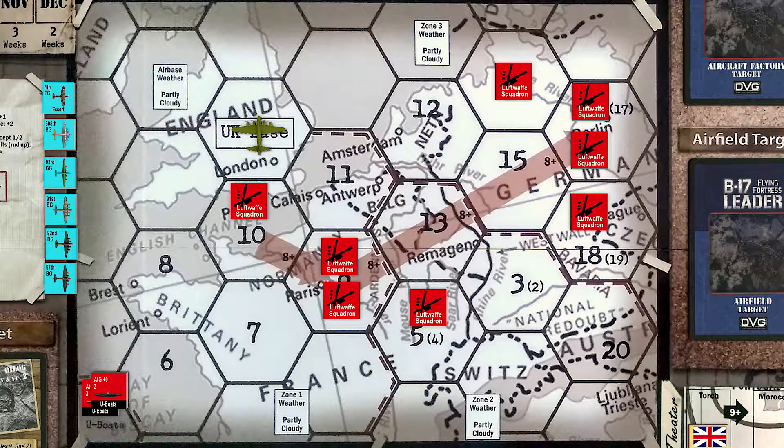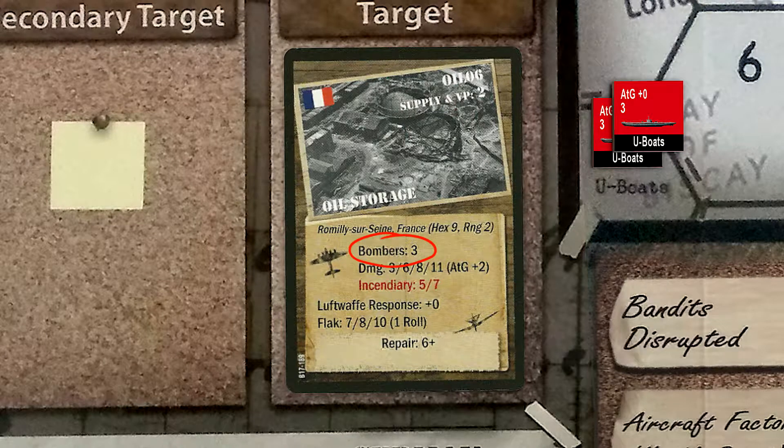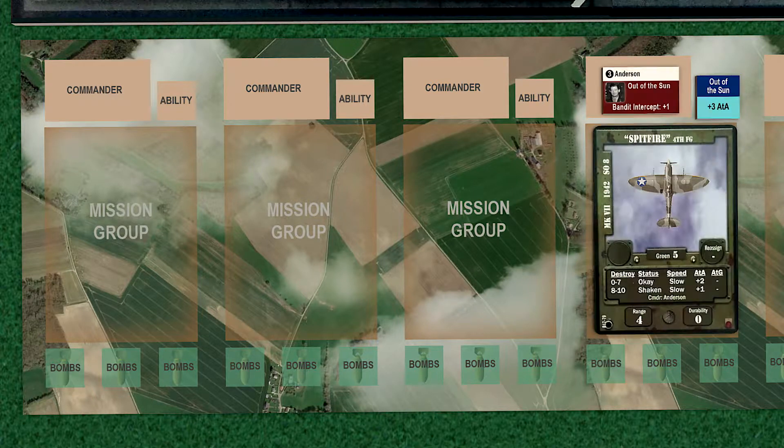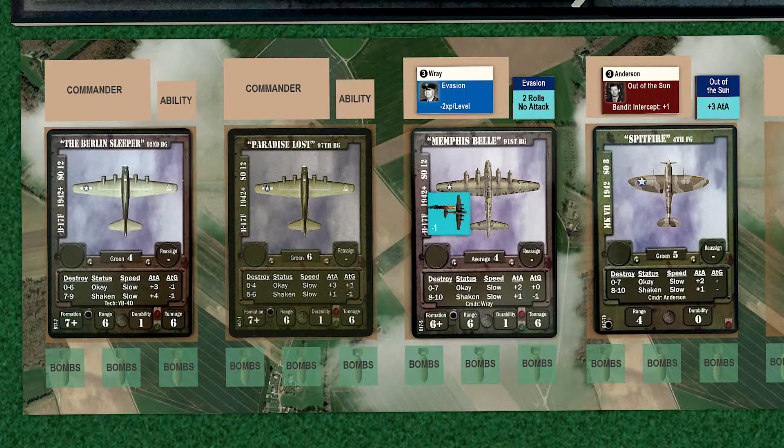The good news is that Hex-9 is also in range of our Spitfire escorts, so there's a good chance they'll finally be seeing some action today. We're allowed a maximum of three bombers for this target. The target has a plus two air-to-ground modifier plus the incendiary trait, so we stand a fairly good chance of destroying this target in one mission. We'll have the fourth fighter group flying escort. The 91st bomb group will lead the mission, followed by the 97th and the 92nd.